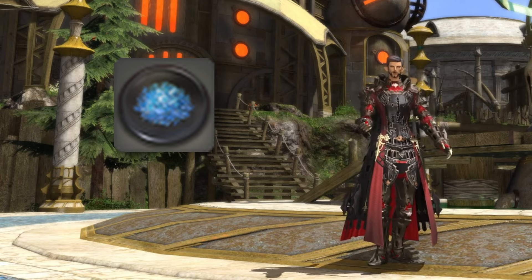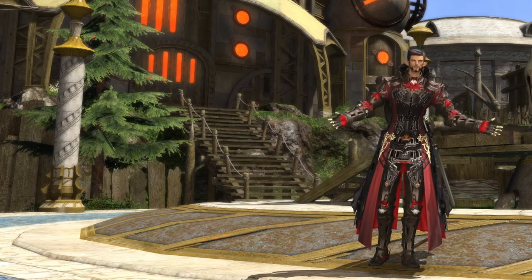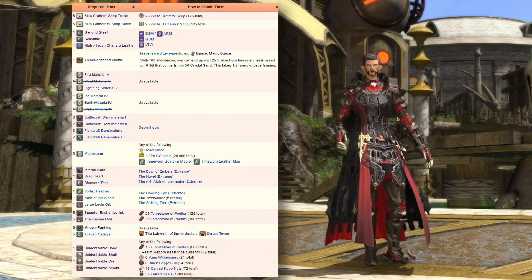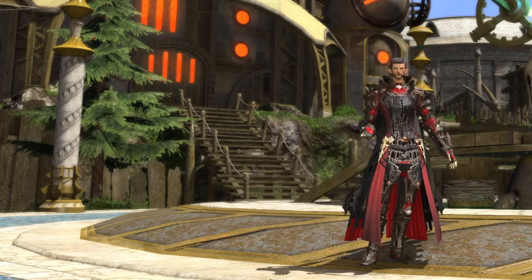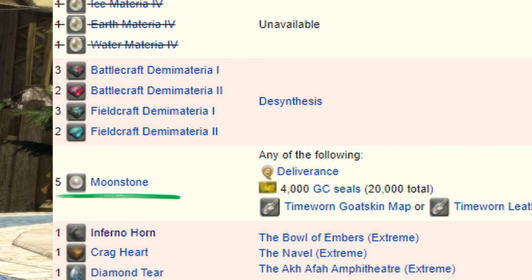Obtaining the Crystal Sand is different. Ulan will trade you two Crystal Sands each for several different item types, so you have several different options. Just note that a few of the items Ulan wants are actually no longer available. Take a look at the table and see what might work best for you. If you have a high level crafter or gatherer, trading the blue crafter or gatherer script tokens is probably the easiest way — you get two Crystal Sands for each set of five script tokens, so you need about 150 script tokens total. If you don't have a high level crafter or gatherer, you can purchase moonstones with Grand Company seals — you need five moonstones per trade of two Crystal Sands, and each set of five moonstones will cost 20,000 seals, which will end up being a lot of seals.